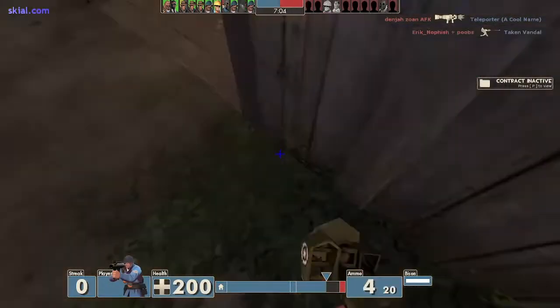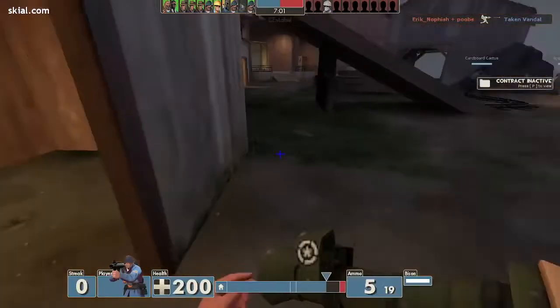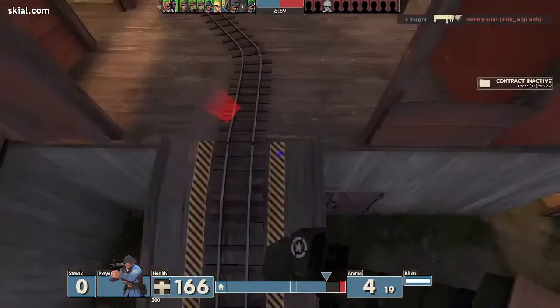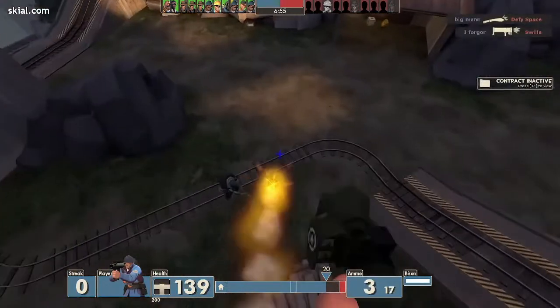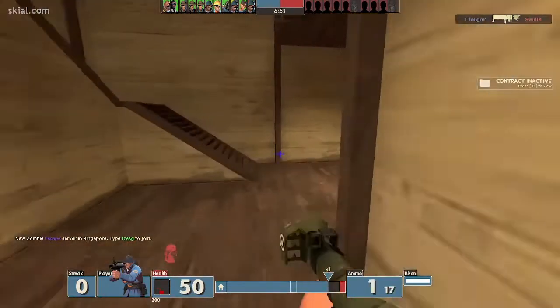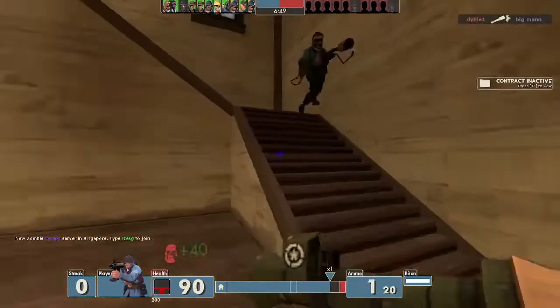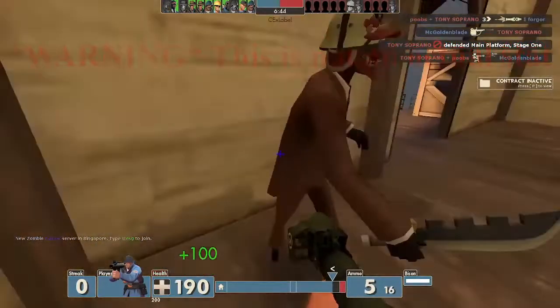With all these negative hidden attributes to the Bison, there is one single positive hidden stat other than the one mentioned before. That hidden stat is the immense respect for the weapon's use in game. When someone sees you using the Bison, they immediately begin to respect you. Warning: respect levels and results may vary from player to player. This is not an actual hidden stat — this is a bit. It's supposed to be funny.